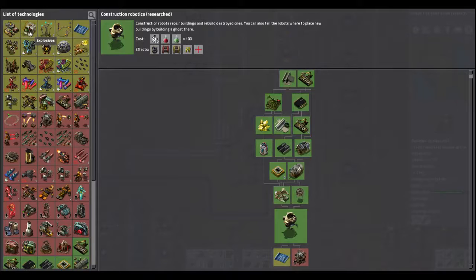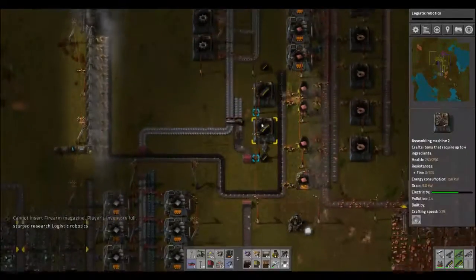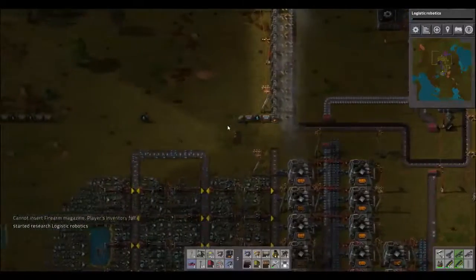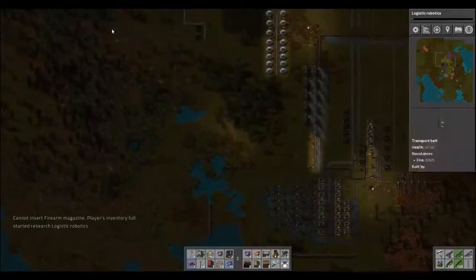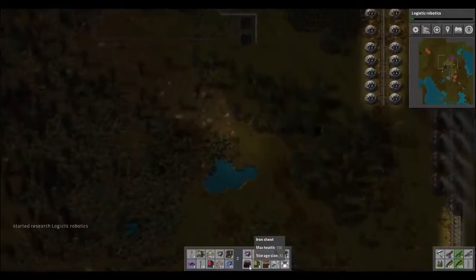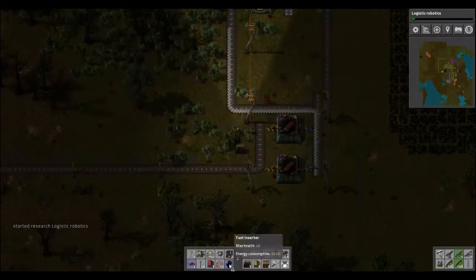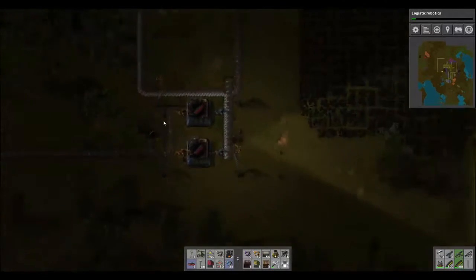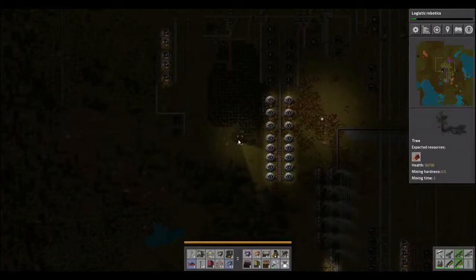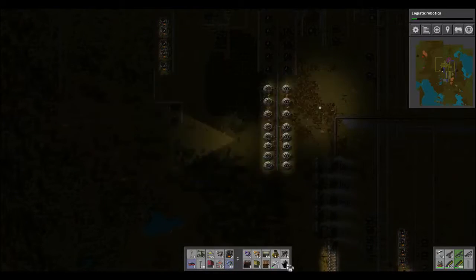Logistics robots — great. Seeing as how I accidentally just picked up a ton of ammo and we need ammo to continue this wild contraption, I'm gonna dump a whole lot of this regular ammo under the belt. Let's go grab some more. Alright, I built some lights.